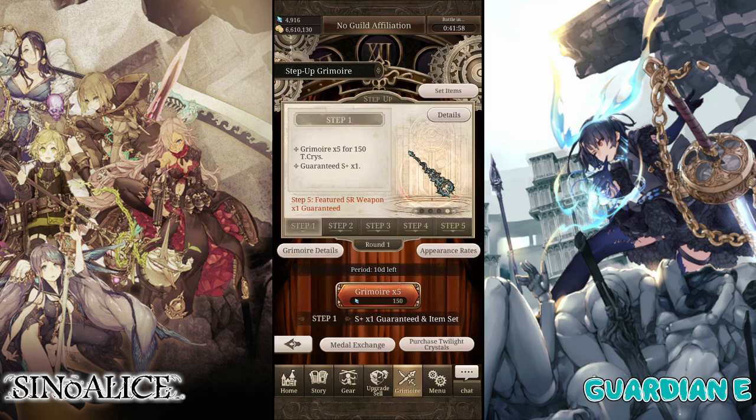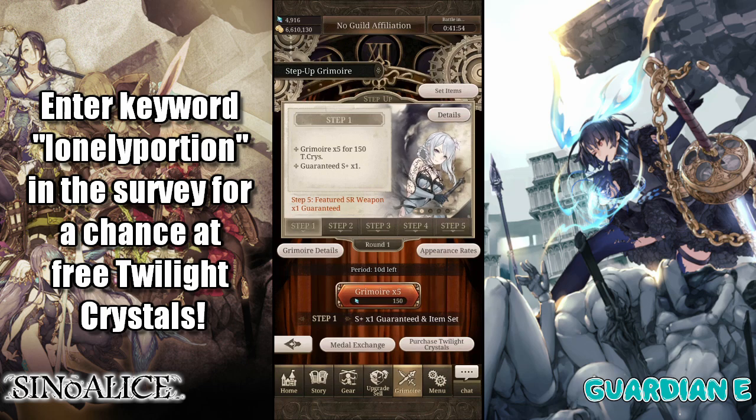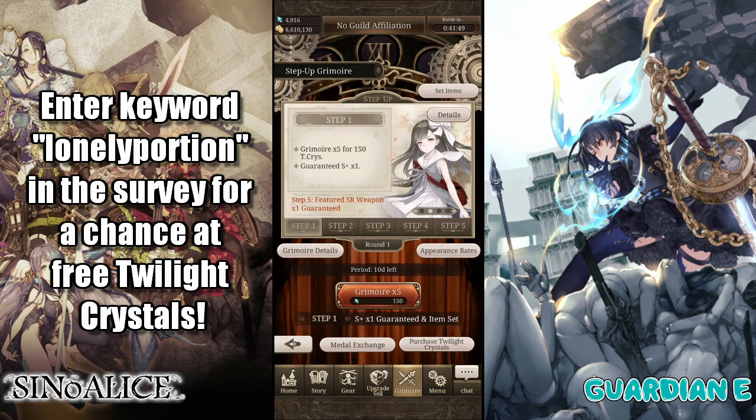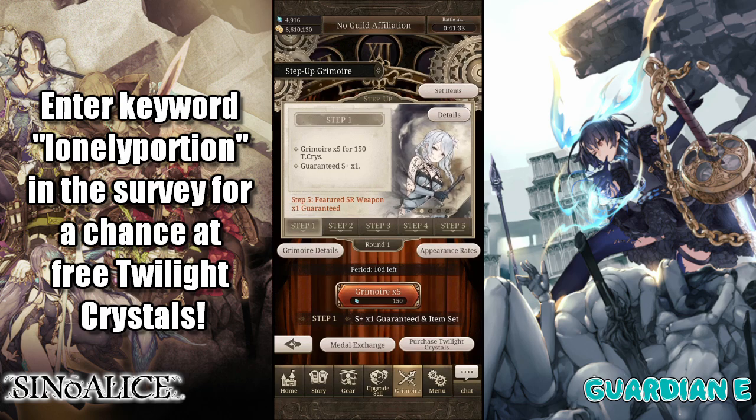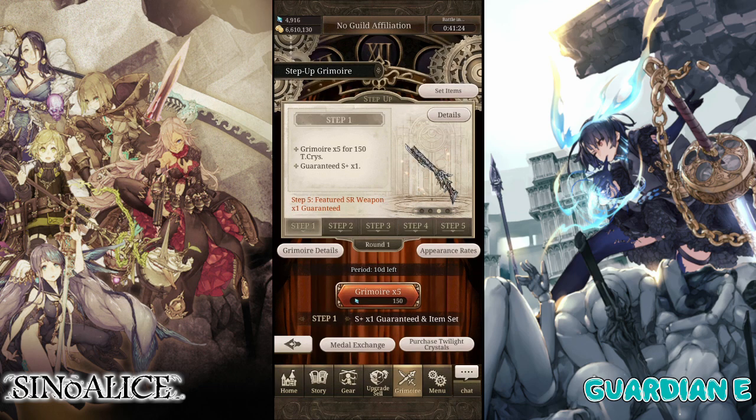Before we get into it, I will just remind folks that I am part of the Royal Creator Program for Sinoalice. So if you are playing the game, there is a survey linked down below in the description as well as pinned in the comments. The keyword that you can put into that survey is Lonely Portion, and that will net you a chance to win some free Twilight Crystals as well as some other goodies. So with that, let's jump into the summon, shall we?